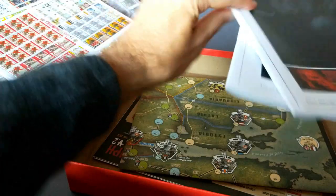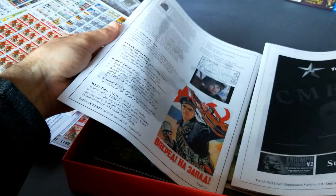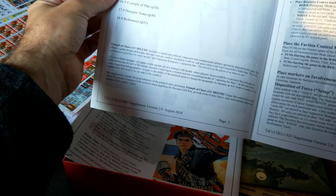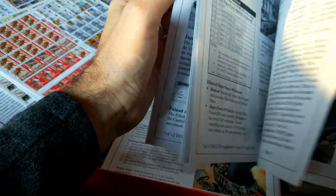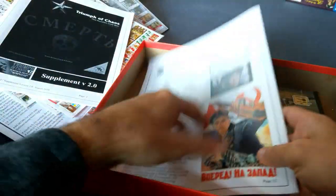That is a supplement. That is a rule book. They're both the same quality paper — thirty-two pages and thirty-two pages. You need both to understand the game. This covers the scenarios and the political phase and factions. There's an example of play towards the end, pages 28 and 29.